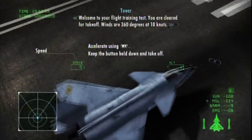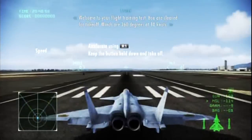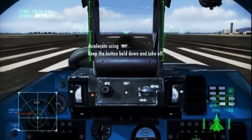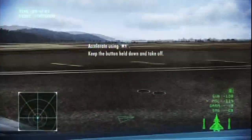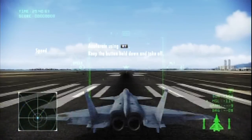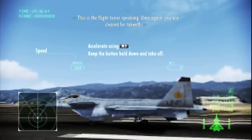Welcome to your flight training test. You are cleared for takeoff. Winds are 360 degrees at 10 knots. This is the flight tower speaking. You are cleared for takeoff.